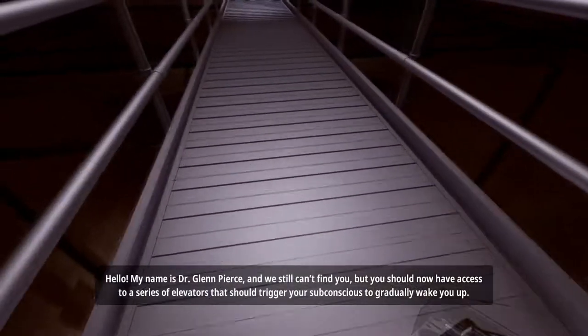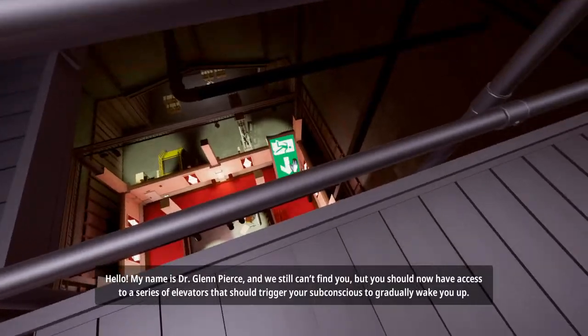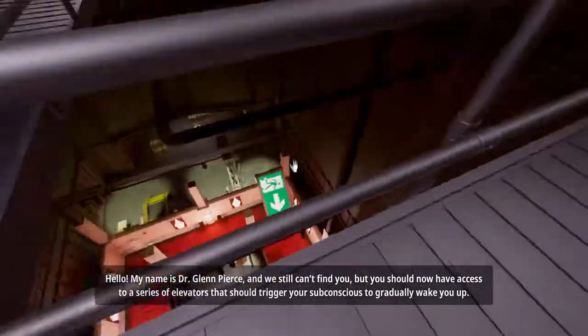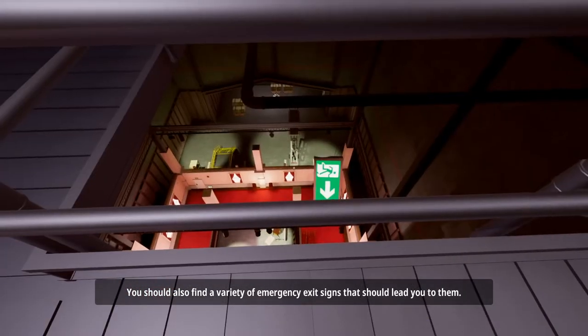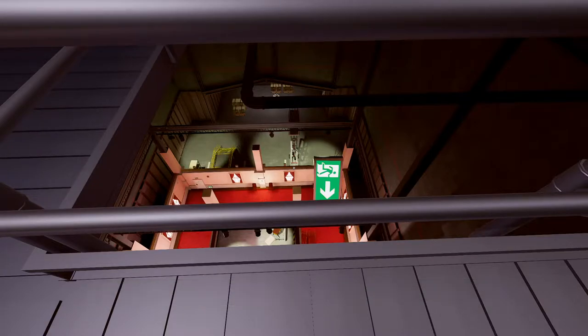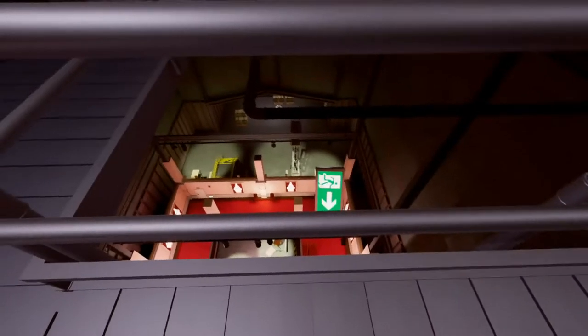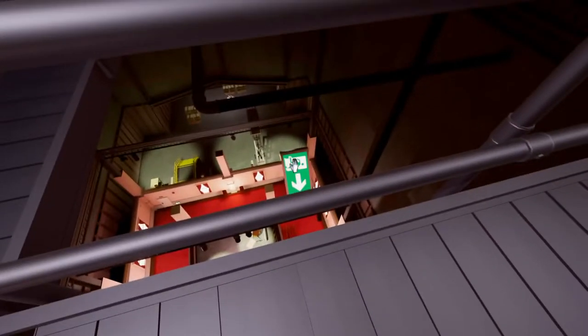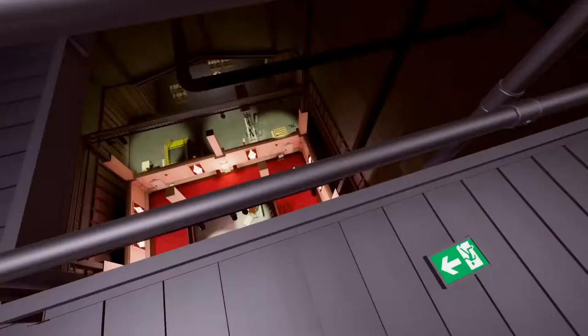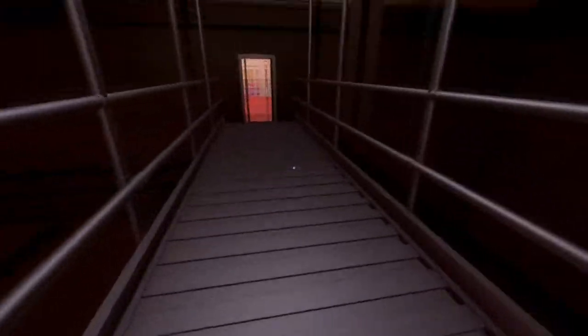If you look down now - I'll hit this radio first. [Radio]: Hello, my name is Dr. Glenn Pierce. We still can't find you. But you should now have access to a series of elevators that should trigger your subconscious to gradually wake you up. You should also find a variety of emergency exit signs that should lead you to them. Will all of this work? Absolutely. So if you remember, that's the exit sign - we've propped it up, gone through, and it's all linking. Because it's perspective, we can pick this up. If we drop it down, it makes it humongous.